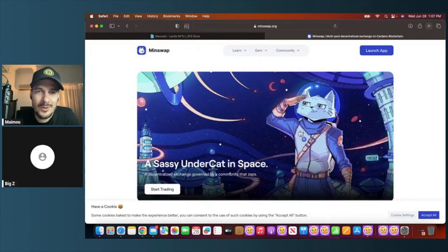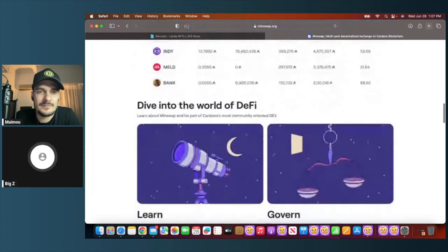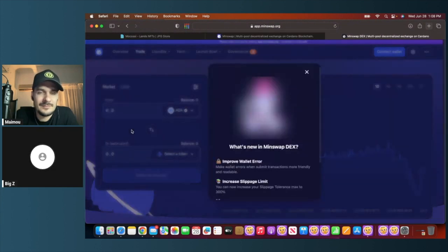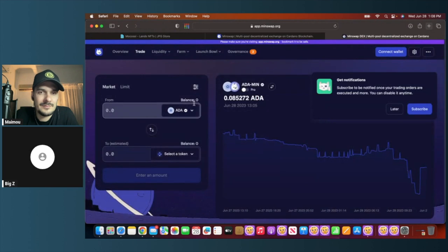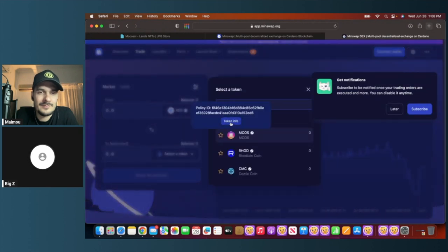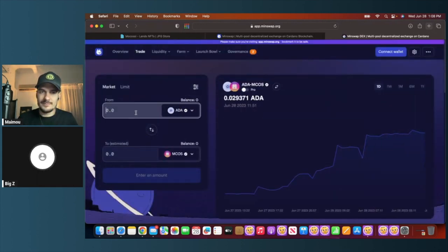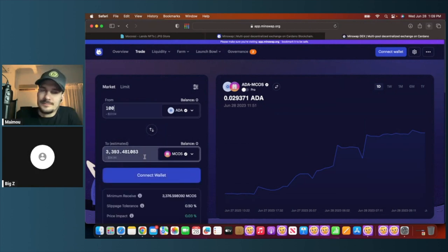On Minswap.org you can buy MCOS by swapping ADA. For example, 100 ADA — about $26–27 — gives you roughly 3,393 MCOS at the current price of just under three cents. The token is listed as a GameFi token. Once purchased, you can move it into the game or hold it in your wallet.